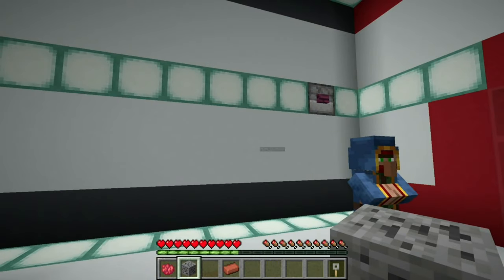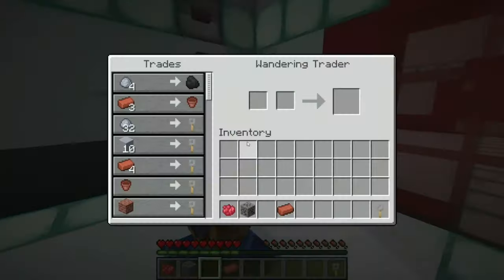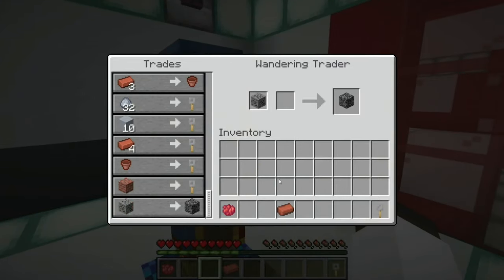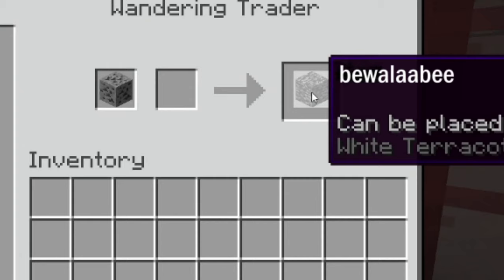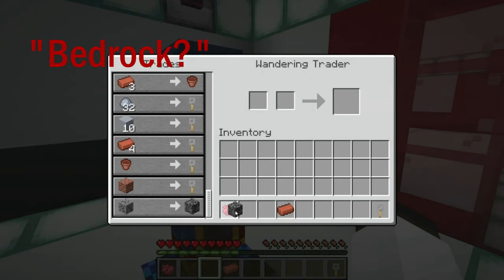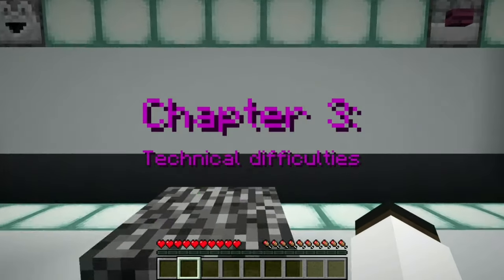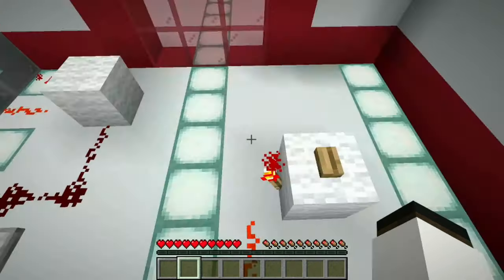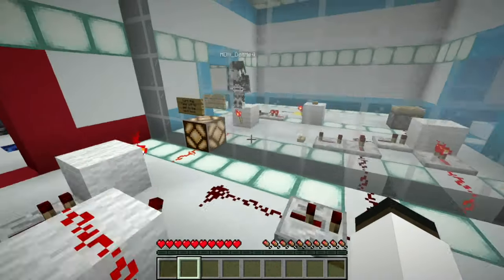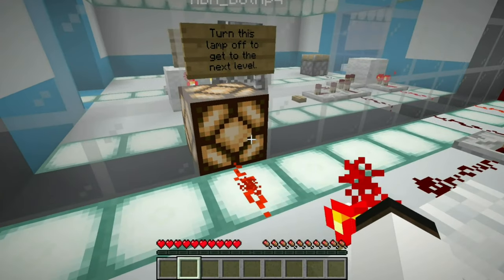All right, now I can trade for bedrock. Technical difficulties, dude. Oh shoot — turn this lamp off to go to the next level. Seems simple enough, we can just break it. No, we can't! Okay, look at your button and look at mine — if I click both of them it turns off the redstone for a split second.